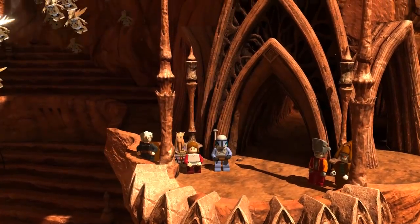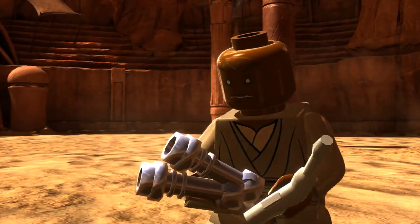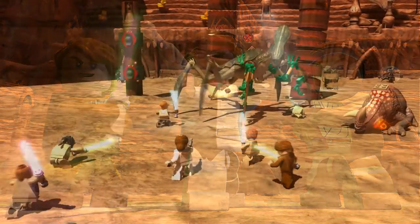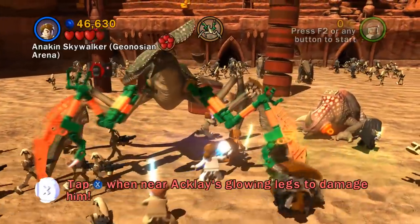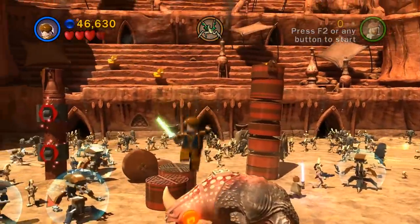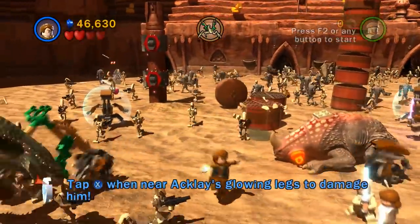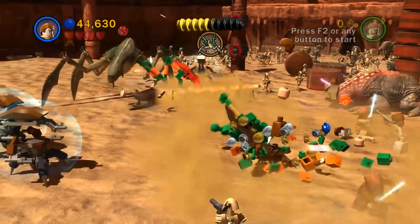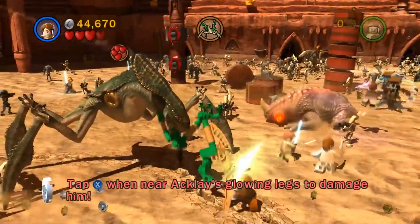The ice cream! All the Jedi are here to save us. Are we going to get our own lightsabers? Yes we are. So let's fight back - we can switch between everyone. We have Anakin, we have Obi-Wan. Let's play as Anakin for a bit. Can I play as Mace Windu? I can't. Let's get back to tackling. Tap X near Ackley's glowing legs to damage him. X is with the lightsaber. There we go! We got taken out there but that's fine. This is super intense - there's enemies everywhere.